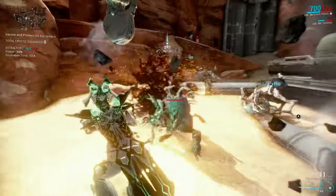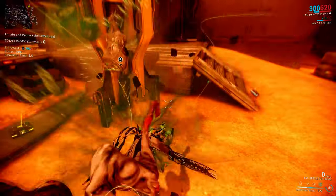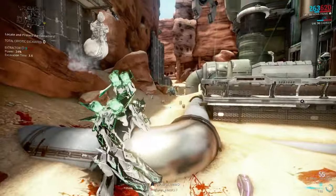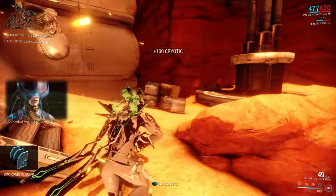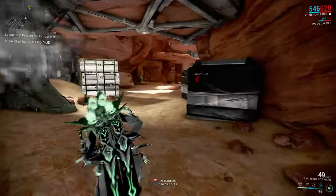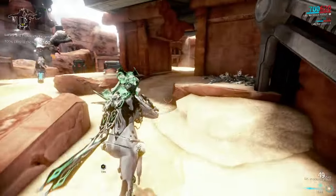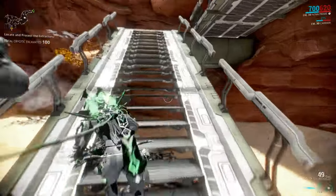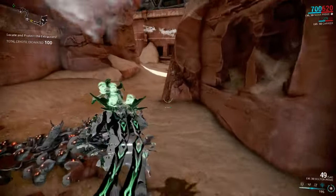I didn't start a timer on here, but I think it's only been about two and a half minutes now, and we only have 10 seconds left on the excavator and then we can extract. I'll show you that you get the 32,000 just from doing one excavator. The extraction is right over here. Oh, and we get another 5,000 on top of it, so that's pretty cool. Let's rush to the extraction — no need to mess with any of these. Super quick. Like I said, you only need to do one.